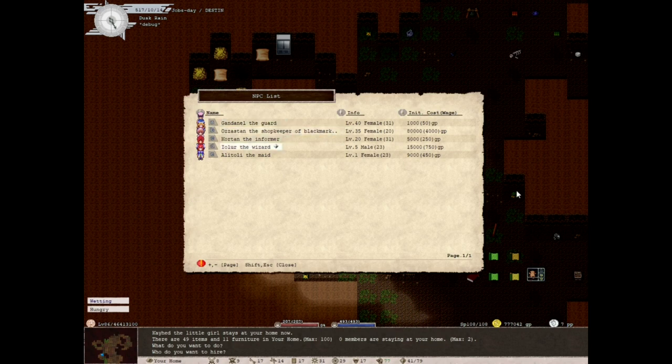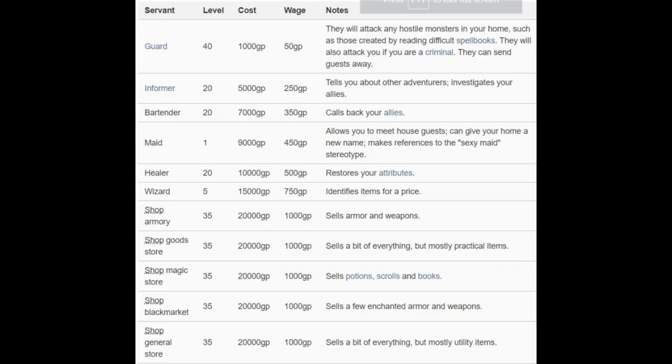There are a handful of different types of servants you can get, similar to shops — you've got to get lucky on what's available. Let's take a look at this NPC list. They have a name, and the name also has their class. They have a bit of info, and then an initial cost and their wages. The guard is level 40, costs 1,000 GP, and 50 GP wage. They attack hostile monsters in your home — such as those created by reading difficult spell books — and will also attack you if you're a criminal. They can also send guests away.